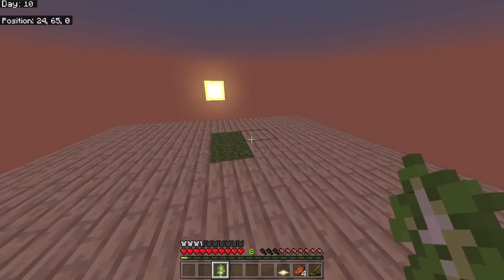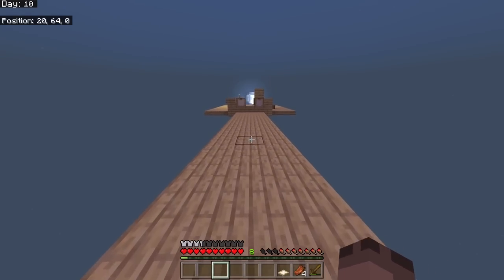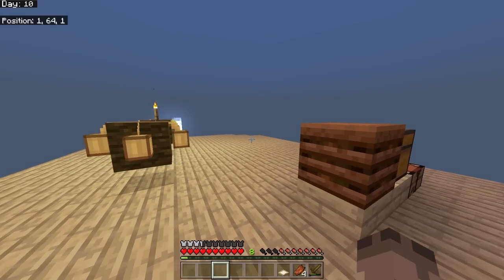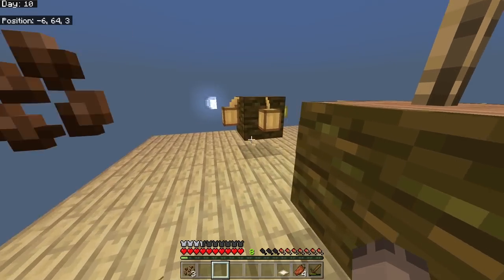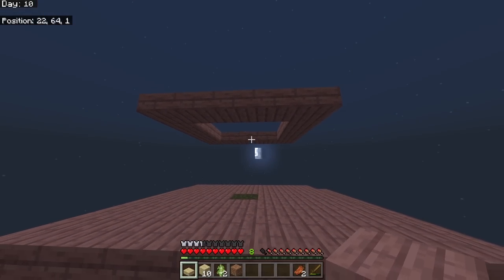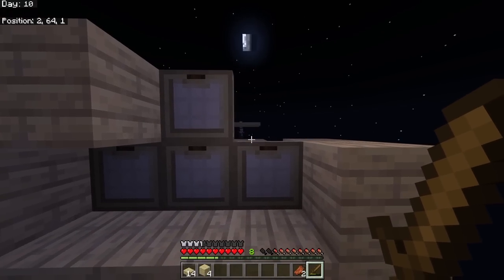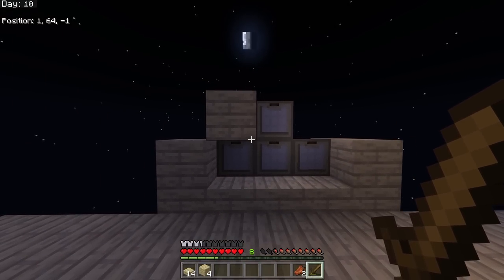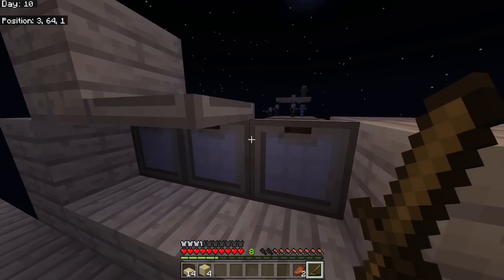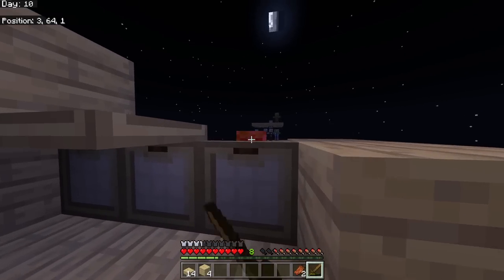The grass block has finally spread! I can plant a sapling there, but remember this is the only grass block on the entire world - if I lose it, no seeds, no passive mobs. I decided to upgrade the platform by adding another layer above and below to give mobs more places to spawn.